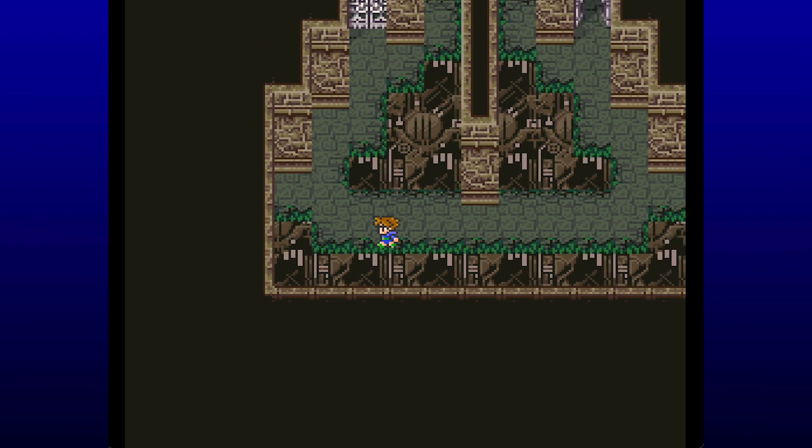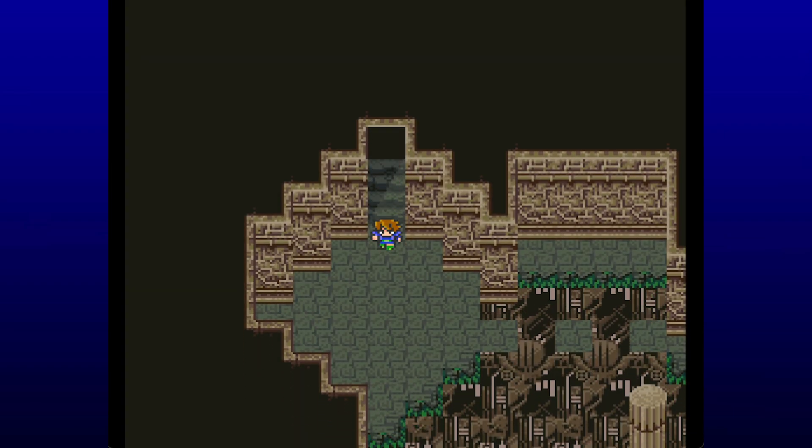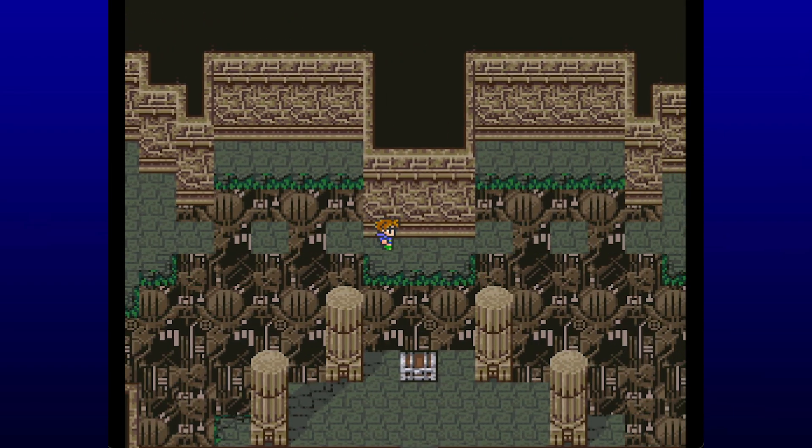Suddenly we're in the Lanka ruins here. This is more what you might have been expecting when we first arrived — it's a proper dungeon where there's all these enemies. I always run away when I get back-attacked — I never want to take the time to switch rows and do all that stuff. This is a more traditional dungeon using that aesthetic for a proper dungeon this time. Also, we've got some invisible floors, Indiana Jones style.